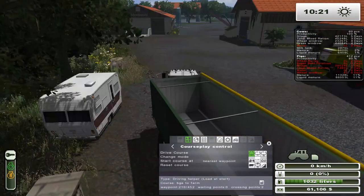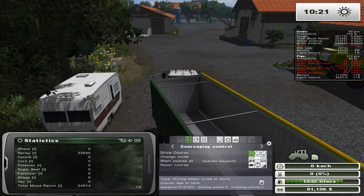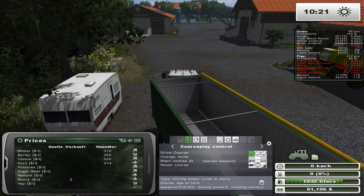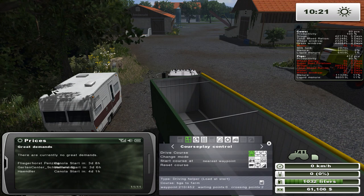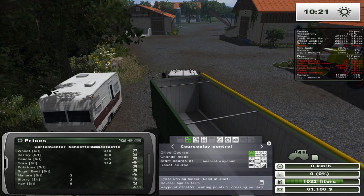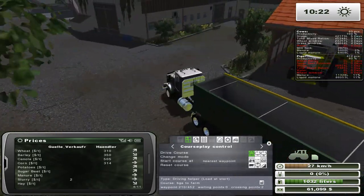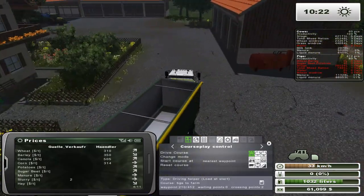While he's doing that, we'll go sell some barley. Where is a good place to sell barley? The handler — that place just south of us. I think we'll go sell the barley there. I'm not sure how much money that's going to give us; it might bring us around the $80,000 mark, which isn't too bad.